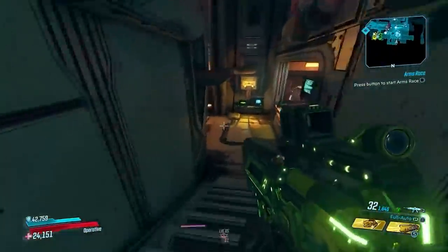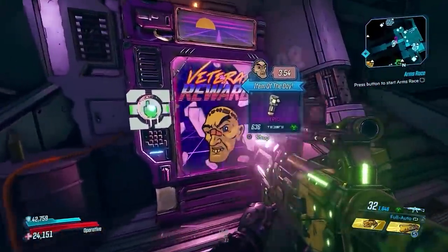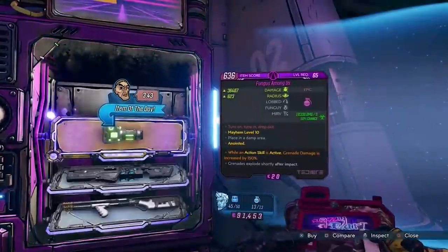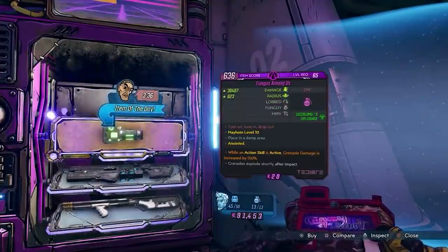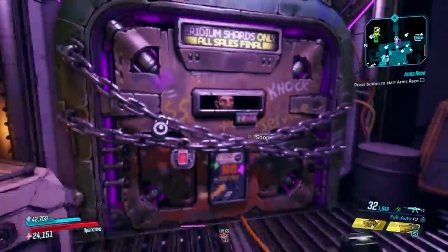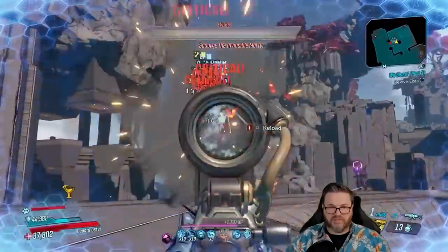Number 6: Expand Crazy Earl's Veteran Rewards Machine to each DLC. Currently it only lets you get base game quest items on Sanctuary 3. Adding a machine to each DLC's main hub would let us grab new versions of quest rewards, since anointments are so problematic when farming. You could farm a splash damage Scoville from DLC1, a perfect Pearl of Ineffable Knowledge artifact from DLC2, a Rico Shield, or random legendaries from each DLC including the OPQ System, Wedding Invader, NoPewPew, Yellow Cake, Fish Slap, and more. This solves the lack of use for Iridium and the problem of getting better quest reward versions.